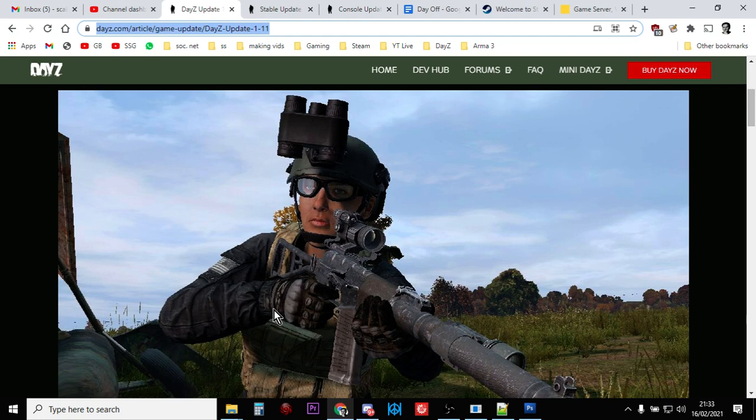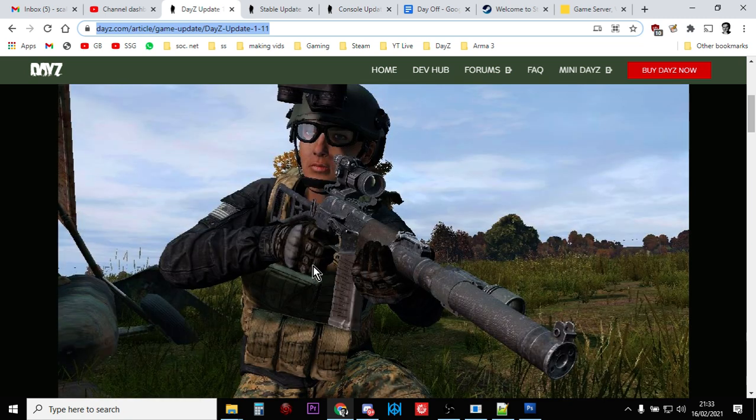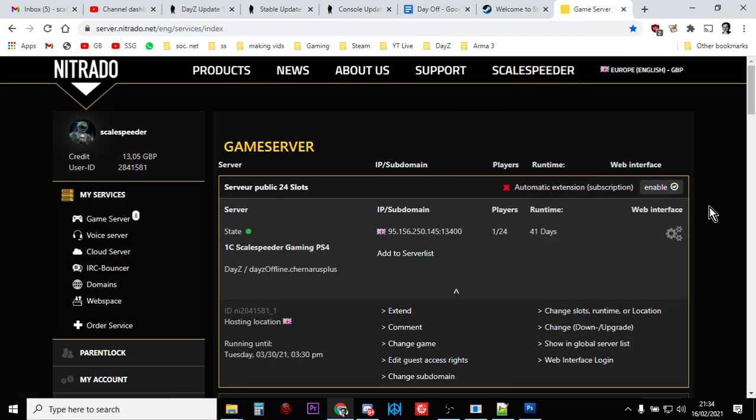In this video I'm going to be showing you how you can spawn in more of the new Daisy update 1.1 weapon, the AS VAL, which you can see here in all its glory. It's a variant on the silenced VSS. What we need is our types.xml file and our cfg spawnable types.xml file. To get them, if you're on a Nitrado server for PlayStation, Xbox, or PC, you want to go into your web interface.